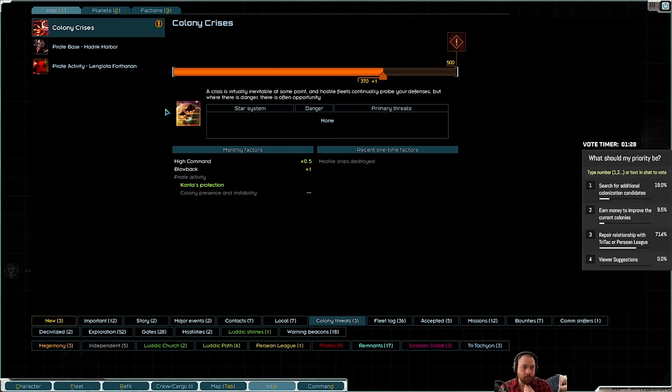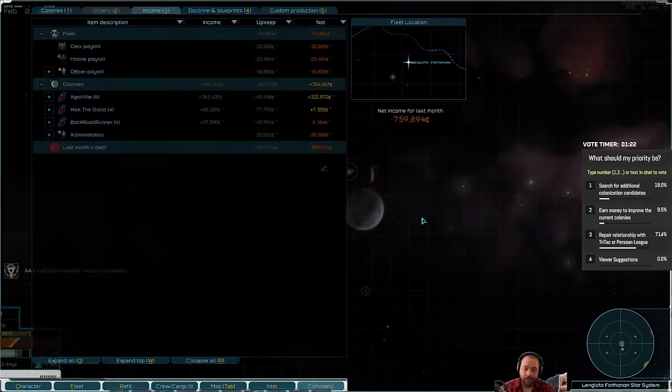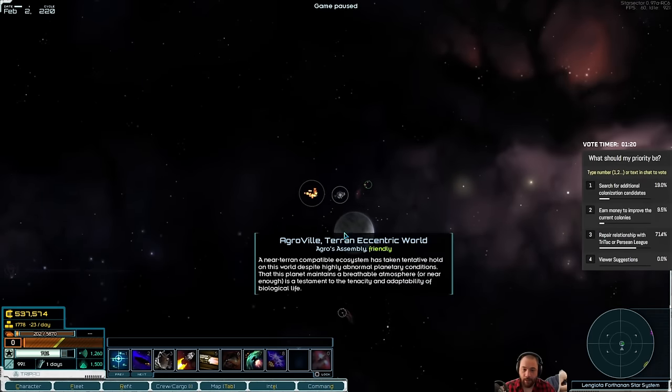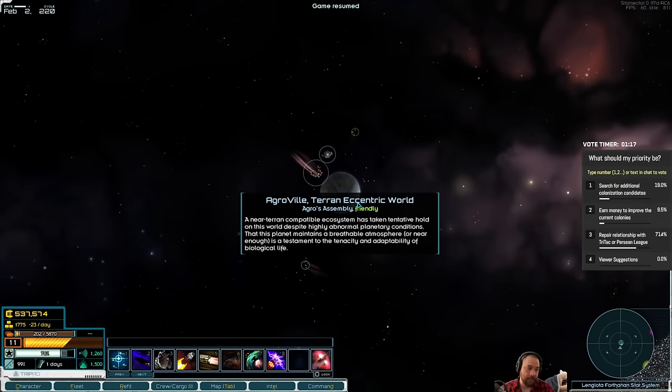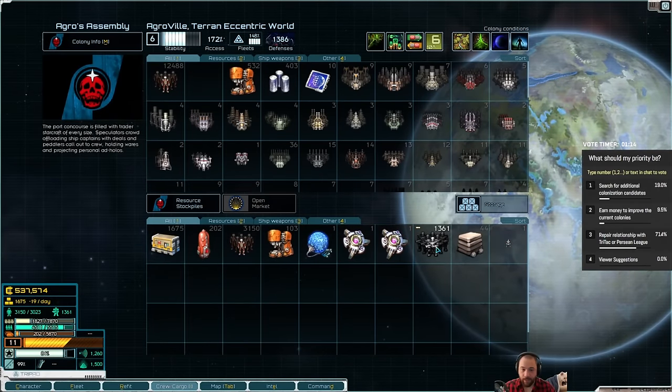So one of the wonderful ramifications of this is I'm going to have pretty high monthly income, meaning that I can support flying around with a way more expensive fleet now that I'm not constantly getting disrupted and blockaded. That's one of the hidden benefits.